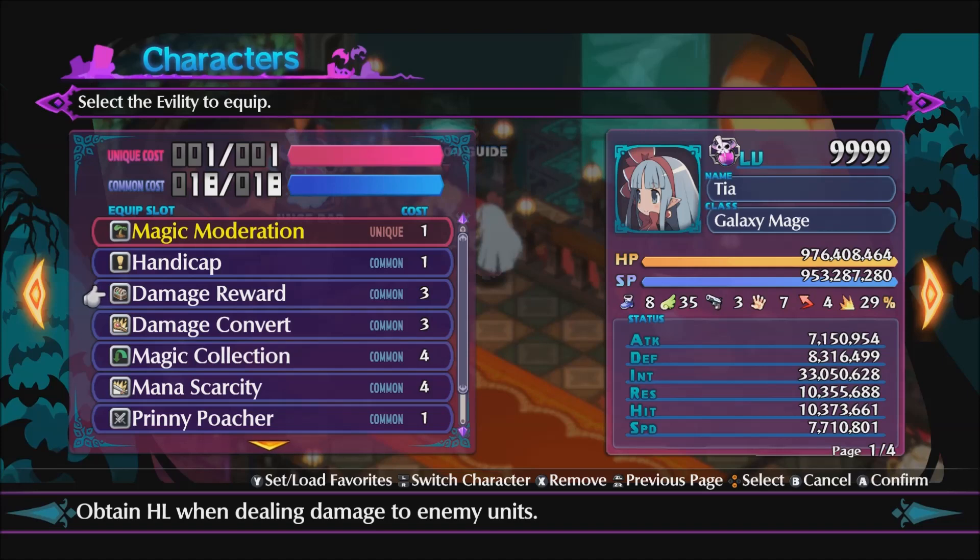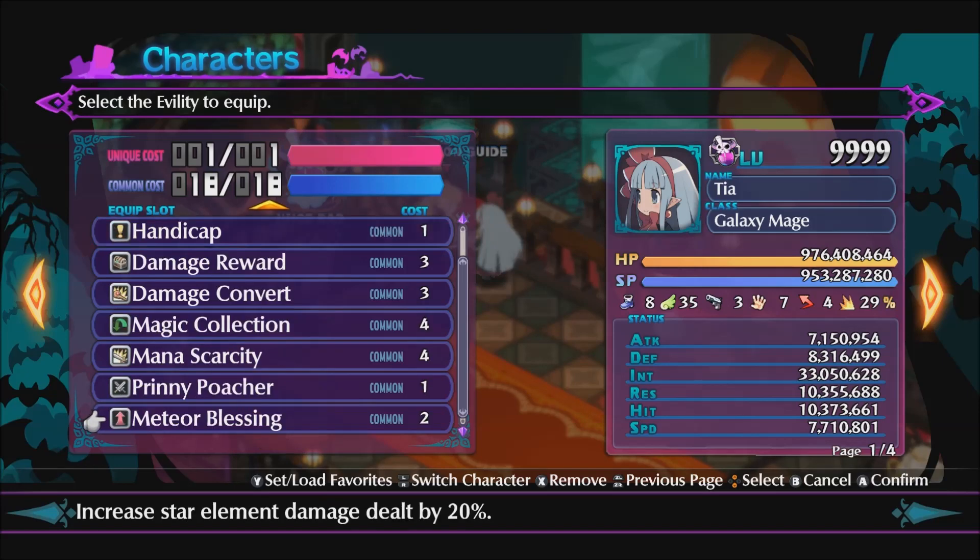You get Damage Reward randomly by Super Reincarnating. Same for Modern Scarcity. Also same for Handicap, though you can instead get it from the Special Skill Grimoire Quest, which requires having seen 50% of the skills. Magic Collection and Damage Convert are from getting 3 or 4 stars in the Wick subclass. Prinnipoke requires that you can obtain Super Overlord abilities, and this is from a demerit for Wickling Level 9999. Meteor Blessing requires that you can obtain Demon Lord class abilities, which requires the Level 1000 demerit.